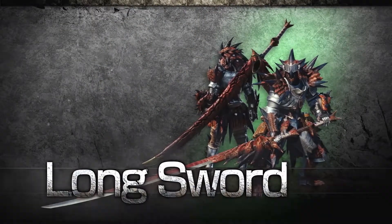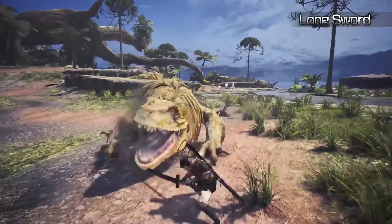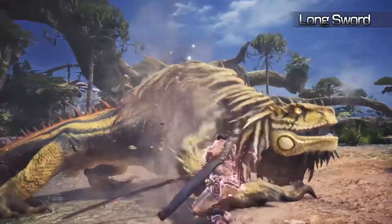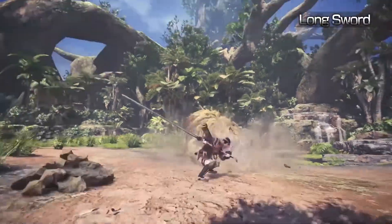Long Sword — The Long Sword is a swift, agile weapon capable of lengthy and extended combos. You can even raise your attack power by using the Spirit Blade and unleash this weapon's ultimate power.